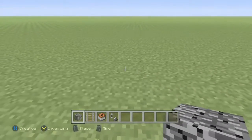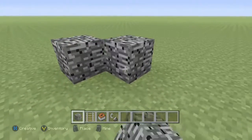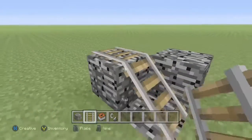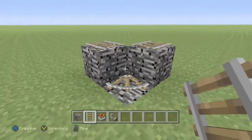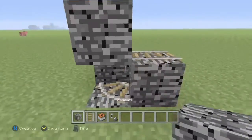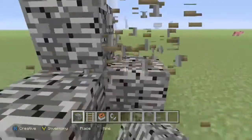We place a block here and here and there, and then we place the track on top of them. Then we put a bedrock on top of this block here and then we can just break off these ones.